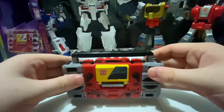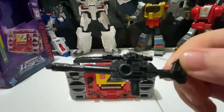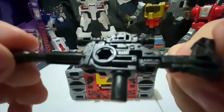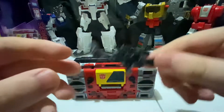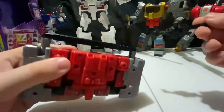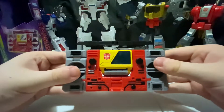For the accessories we have a gun for Blaster — a blaster for Blaster, look at that. It's Blaster's common assault rifle gun thing. Very nice detail there. You can store it in different spots on the actual boombox itself — there are several ports where you can stick the rifle on if you want. It's a tight fit on mine so I'll just put that to the side. I think we should get down to the transformation.